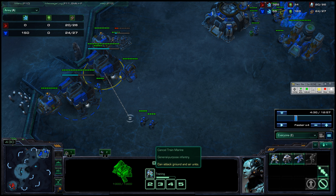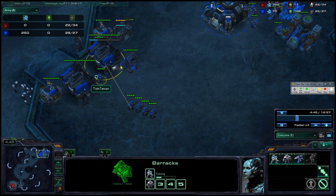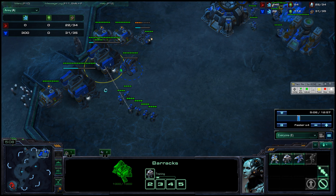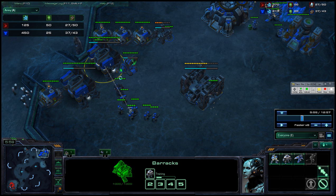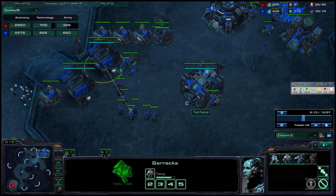On top of that, you're not producing the most expensive unit. If you have a racks with a tech lab building a marine, it's basically as if it were a naked rack. So right now you're producing an army size that is what you would have if you had two naked racks — and that's quite small. That's why at six minutes, instead of having $1,000 or $1,200, you have $650 — about $400–500 short of where you want to be.